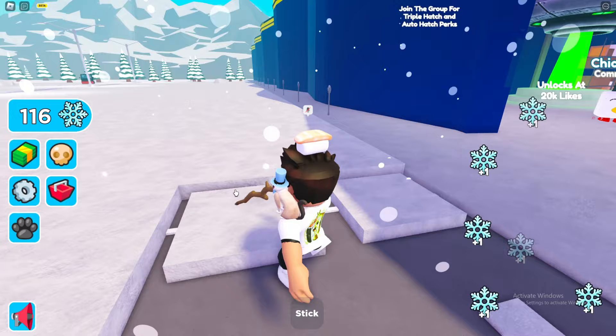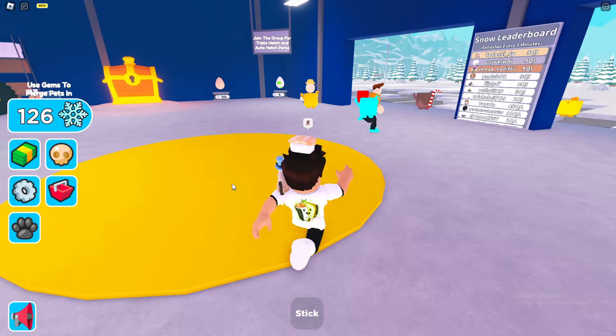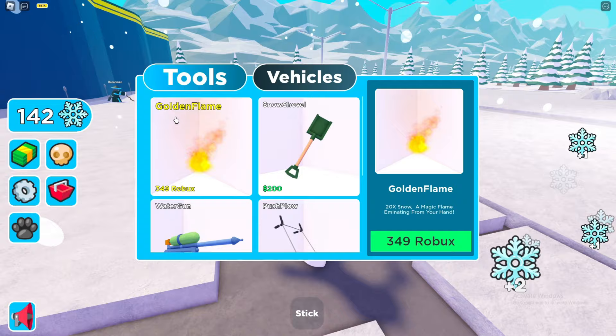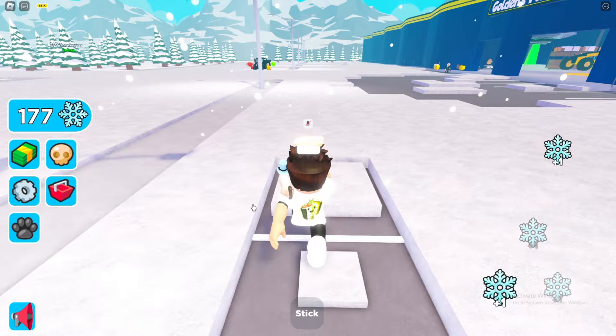We already have 125 snow. I want to see how we get money — I guess we just have to get pets. Oh, there's a rebirth option, and here are the shovels and vehicles. We definitely need to try to get the best stuff possible, so for now I guess we're just gonna try to get some pets because getting pets will give us better multipliers.